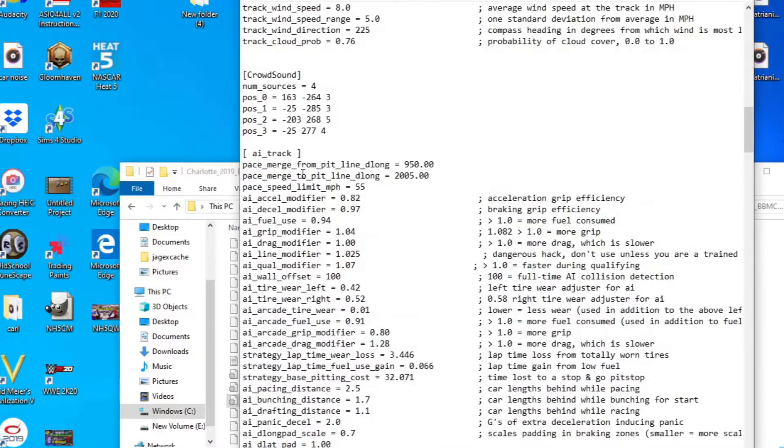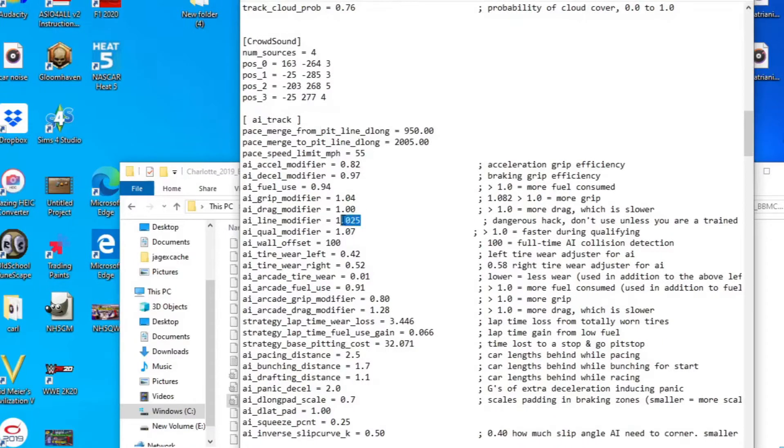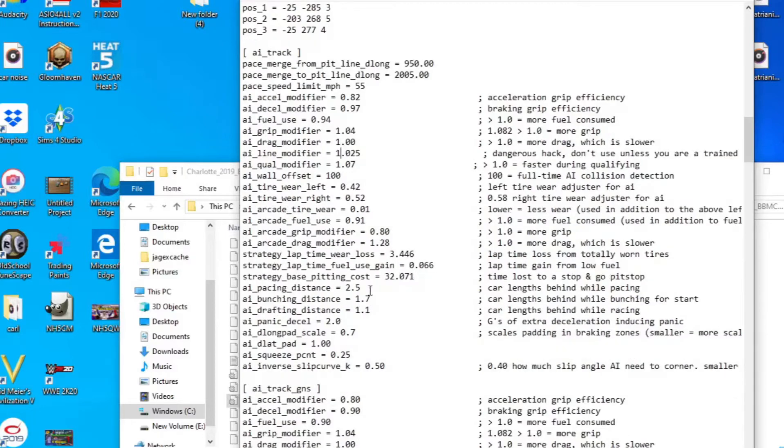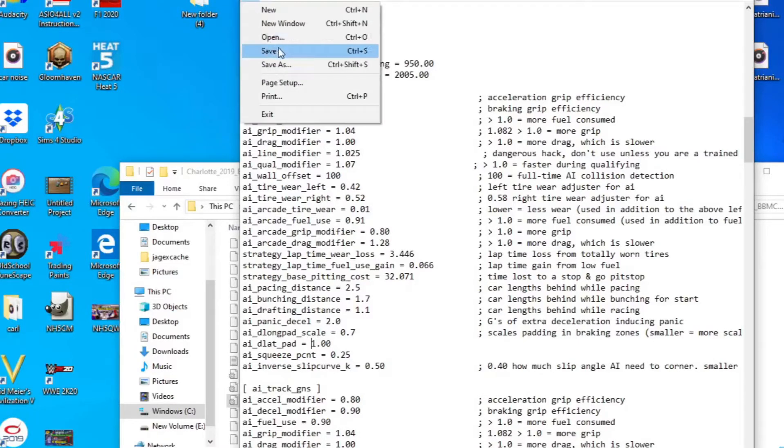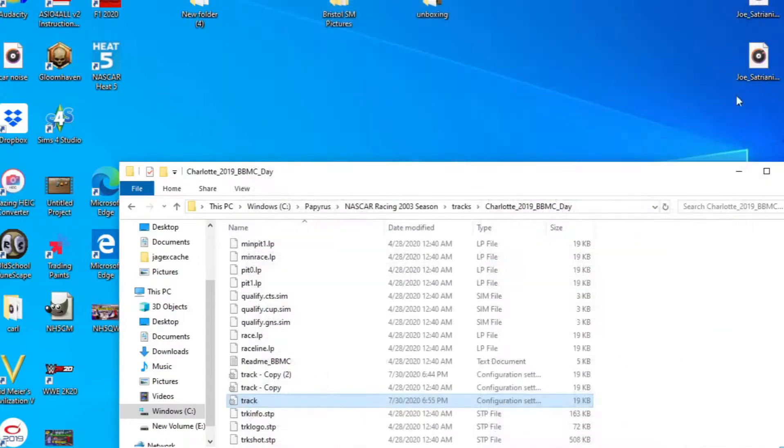Then go down to your AI track. You can bump up your AI line modifier just a bit — put it to 1.025 if it's at 1.01. That will allow them to slide up the track a little bit, which would make a little bit more passing in different lines. I changed the drafting distance down to 1.1 just to make it more interesting racing when they are close together. And this is a major one you need to do — change the D-Lap pad to 1.00. This will allow lead cars to get by the lap car a lot easier. Save it, exit out, go into your game.